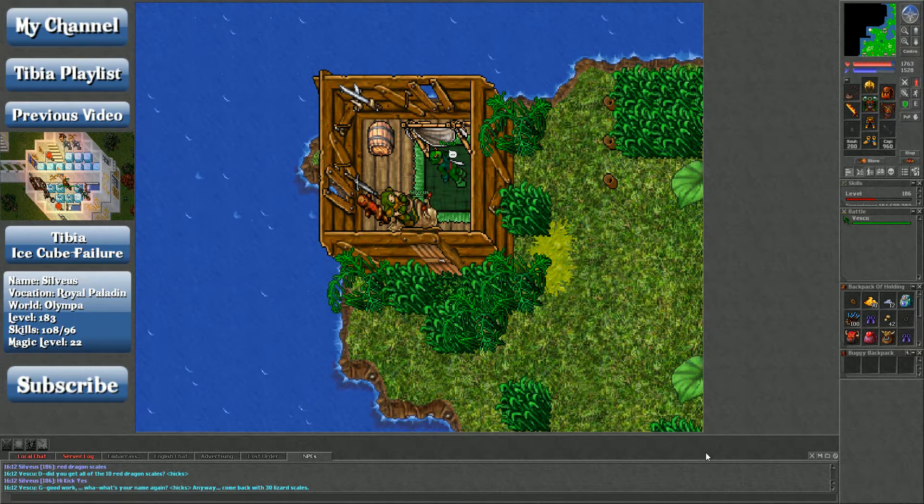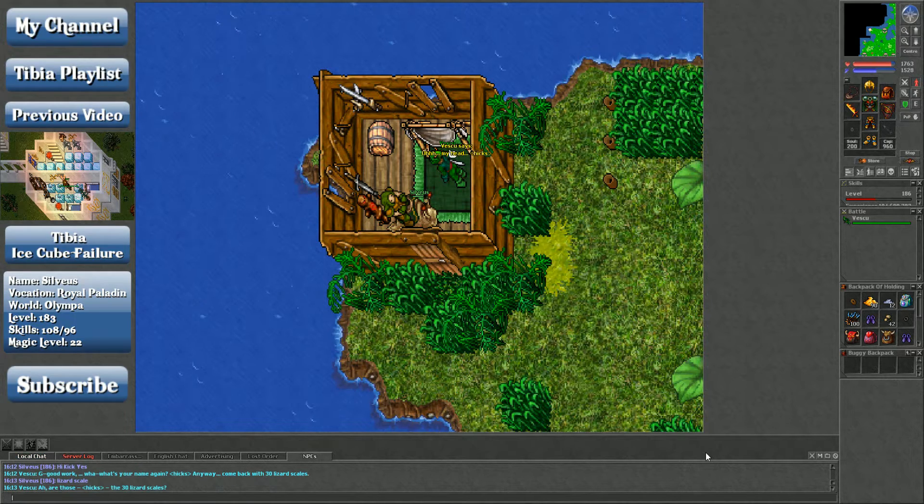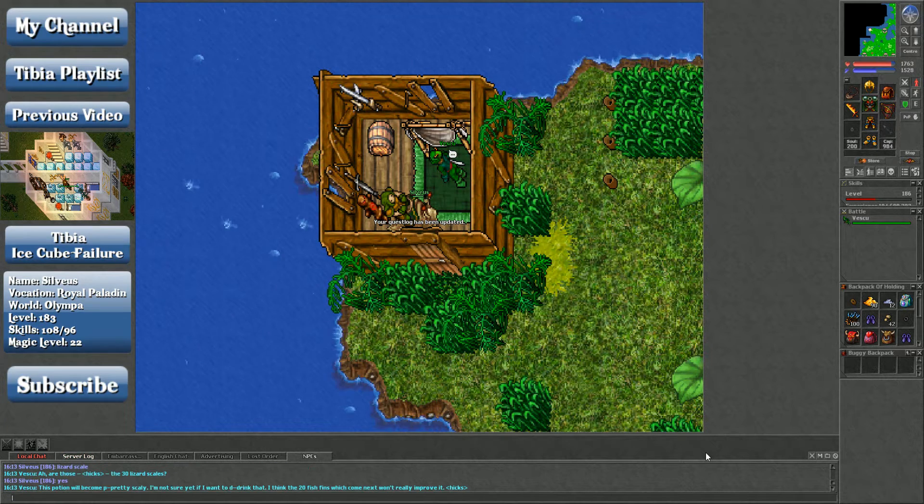Come back with 30 lizard scales. Lizard scales are dropped by lizards, both the boring ones that nobody ever hunts and the high lizards in the muggy planes. These cost basically nothing off the market because everybody hunts the high lizards in the muggy planes.